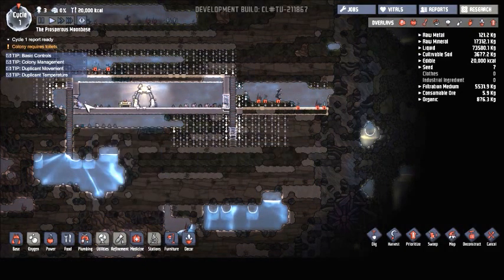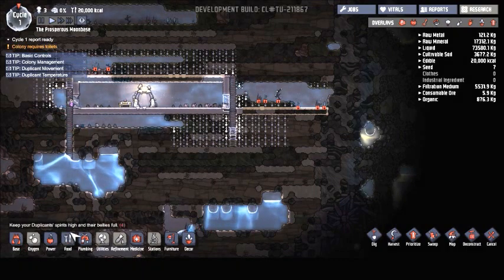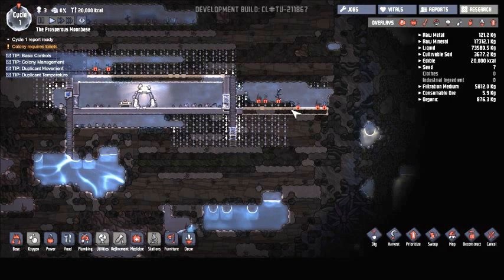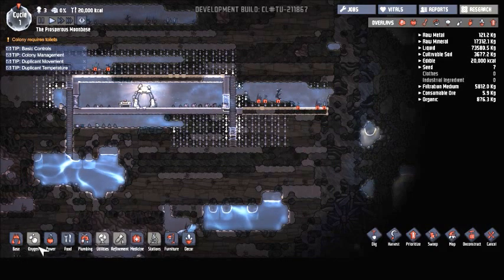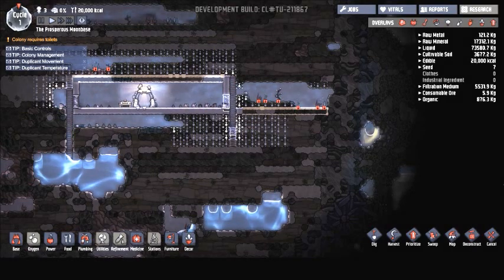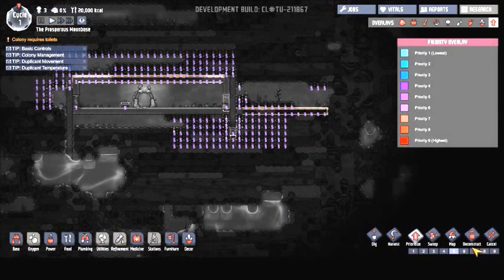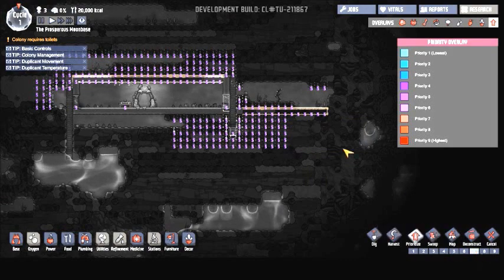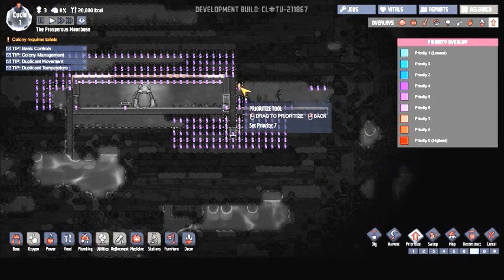What we are going to need to start is for them to finish at least one compartment, so that way we can put an outhouse for them. I have to prioritize this right now and put a temporary one so that they don't leave contaminated water all over the place. There's no accidents happening.